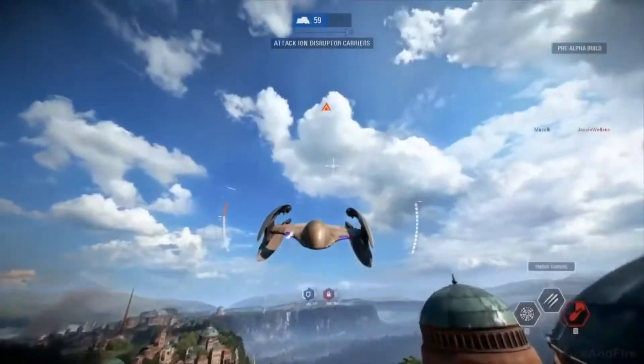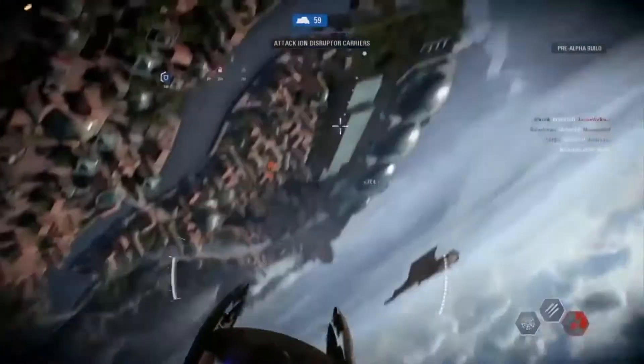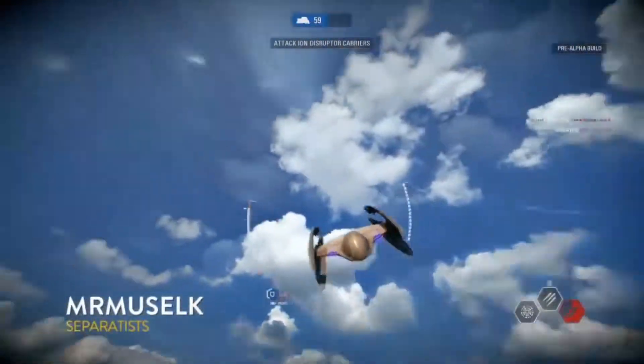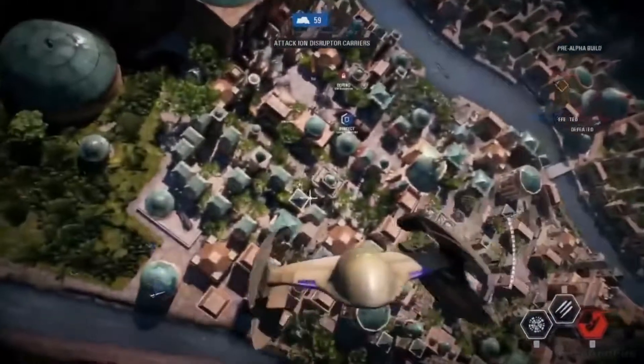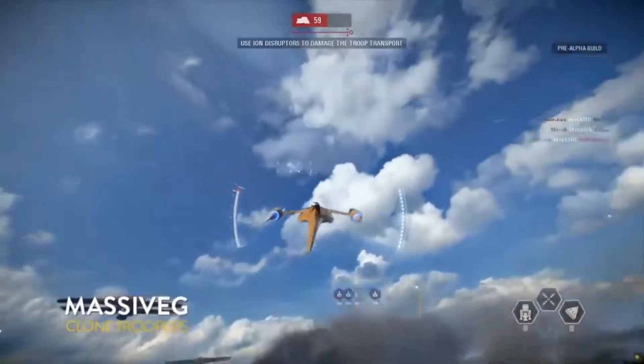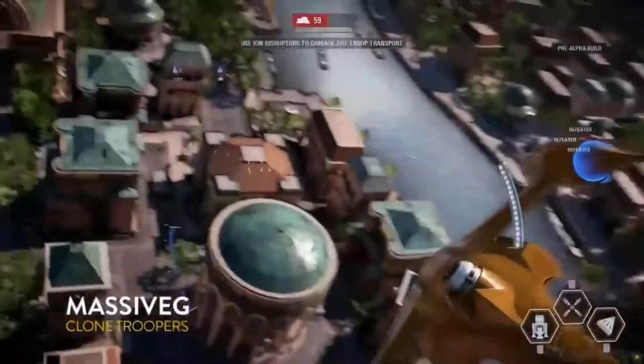Officers really help push when those heavies are trying to drive toward a point — you've got your officers behind you giving you extra help, making sure you can complete that push. On the opposite side, if you're the droids and you really need to lock down a point, officers have access to a turret they can place on the ground to give a little more fire support for that area.